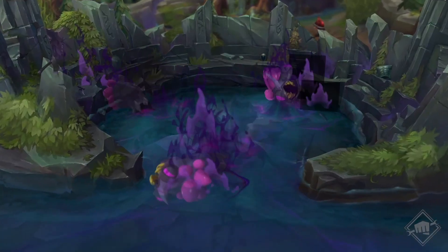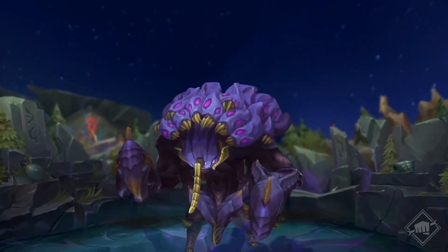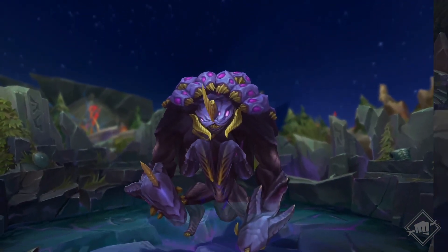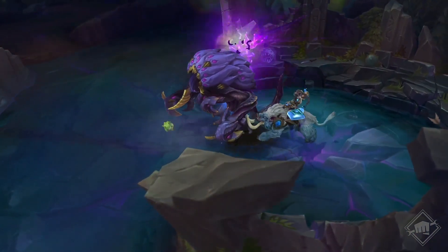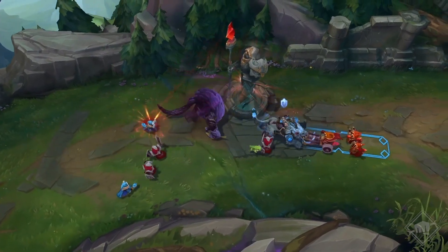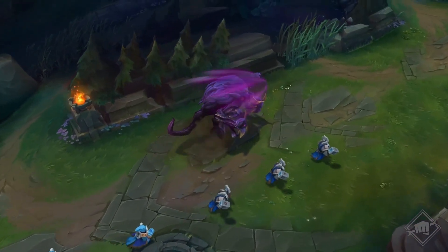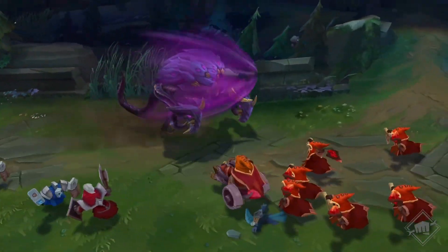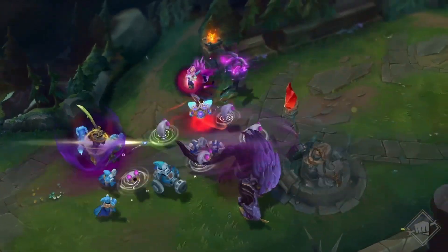Nach 14 Minuten verschwinden alle verbleibenden Larven und der gute alte Herold der Kluft betritt das Spiel – mit einem neuen Look. Ist es seine natürliche Schönheit oder hatte er womöglich eine Leeren-Verjüngungskur? Wer den Herold besiegt, kann ihn wie immer auf einer Lane beschwören und mit ihm Türme einreißen. Oder ein Mitglied des Teams kann auf ihn springen und das Monster steuern, während es wie ein Kampfschlitten vorwärts stürmt. Wenn du den Herold in einen Turm rammst, verursacht er zusätzlichen Schaden.